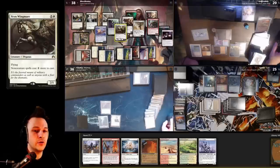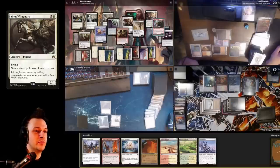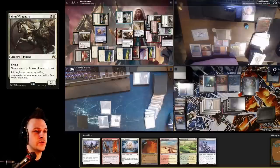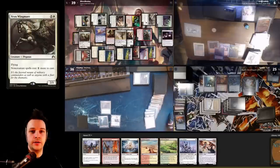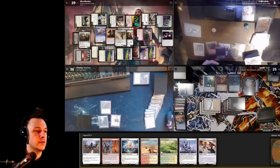I'll hold Swords for the Hullbreaker Horror next turn. I sacrifice two treasures and cast Vryn Wingmare — non-creature spells cost one more. Currently costs four extra mana total to cast a non-creature spell. There's a big seven-seven blocker so I won't swing that way. I attack everything at the Krark-Zelia player — one through thirteen damage total — then pass turn. At end of my turn he cracks Arid Mesa and gains a life, causing me to draw a card and discard (City of Traitors).